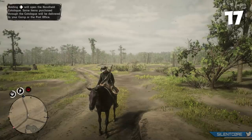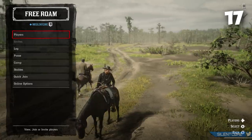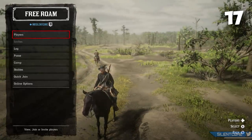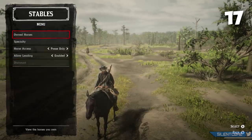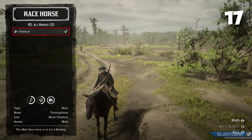If you press left on the D-pad and go to Stables, you can select which horse you'd like to use as your default horse in different scenarios. If you own multiple horses this tip is very useful — you can choose your default horse for racing missions, normal missions, events, and even your default free roam horse.